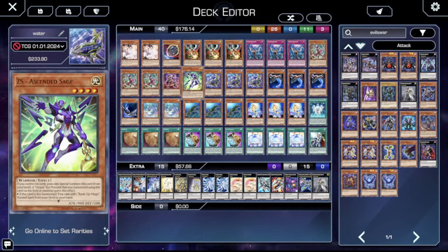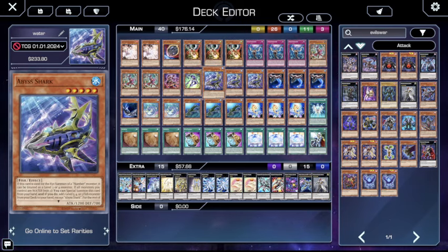I used to run this at two, but I just hated seeing it in my hand — I saw it all the time. Even at two, this card was like glued to my opening hand. If you open it, cool, you use it, you special summon, it's free. Otherwise, you search it out from the deck. I used to have the mentality that you needed to do it, but in this deck specifically you don't need to, because you can go into double Bahamut Shark. That's why I play this at one now and I really like it.